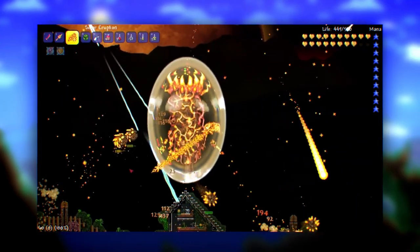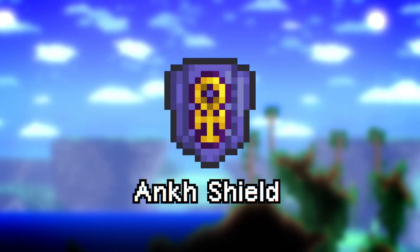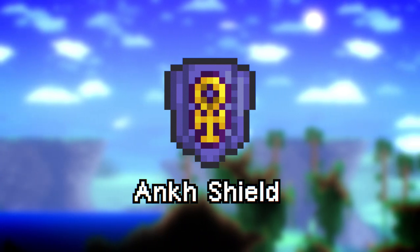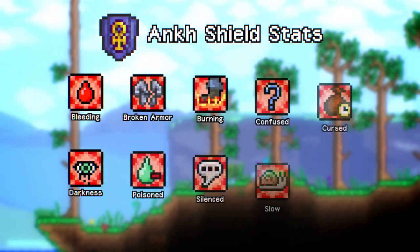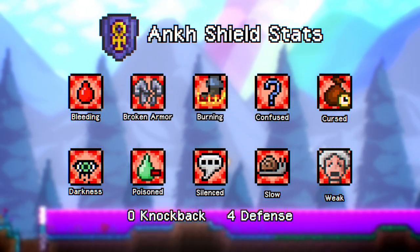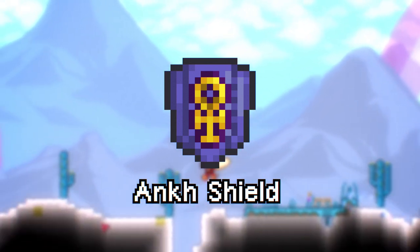The Terraria 1.3 update has brought hundreds of new items and features to the game. Today we'll be covering the best way to get the Ankh Shield, one of the most complicated and helpful accessories in the game. The Ankh Shield is a craftable hard mode accessory. It's such a helpful accessory because it provides immunity to 10 different debuffs and knockback, as well as providing extra defense. The ability to combine all that power into one accessory slot makes the Ankh Shield an essential accessory for any hard mode player.